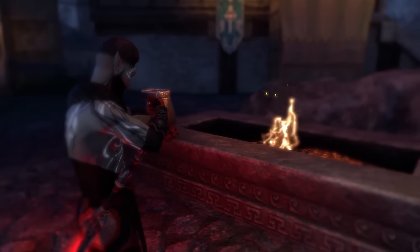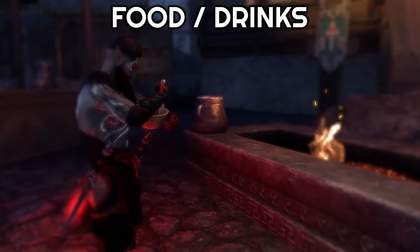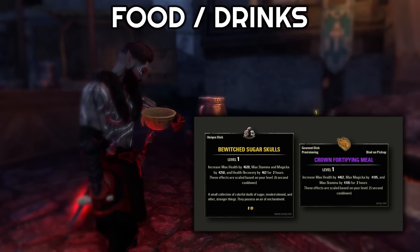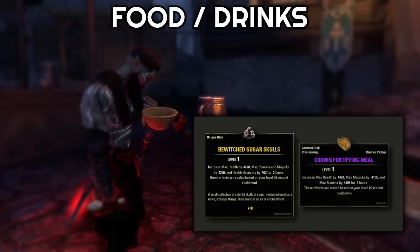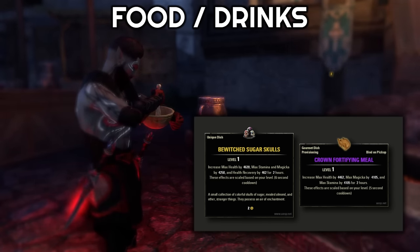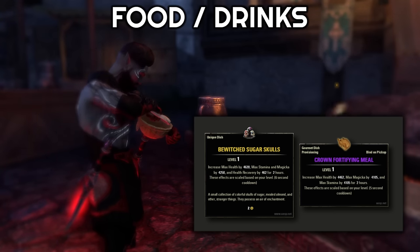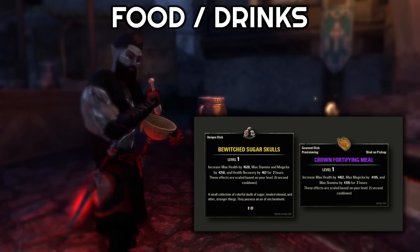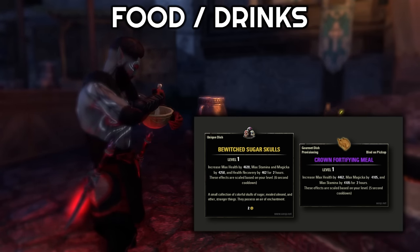For our consumables, starting with food and drinks, the most common food I run is the blue bi-stat food that gives health and max resource. This gives a ton of both of those stats. The Bewitched Sugar Skulls can also be really nice to give a little bit more of your off resource. They aren't quite as high on the health and the main stat as the blue bi-stat, but they're not very far off and you get a bunch of that off resource to work with. You could also use the free daily login reward Tri-Stat Food as well.